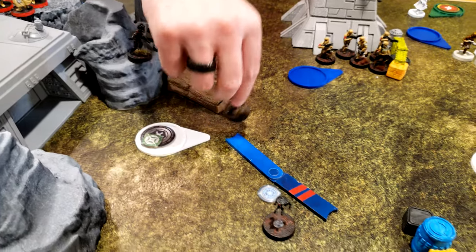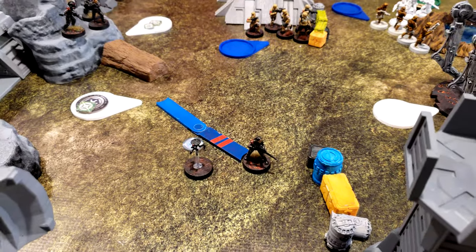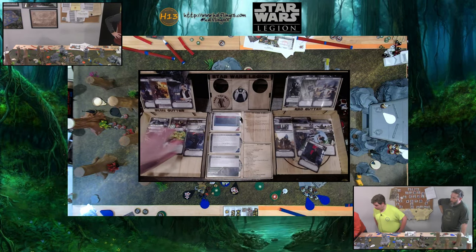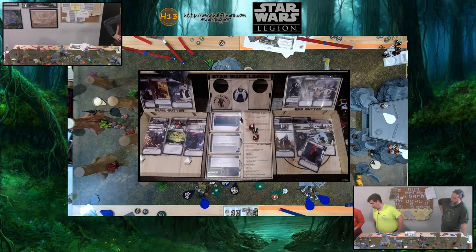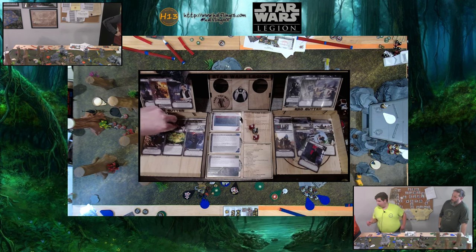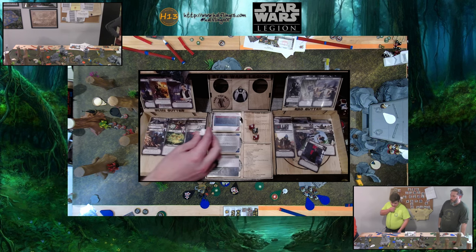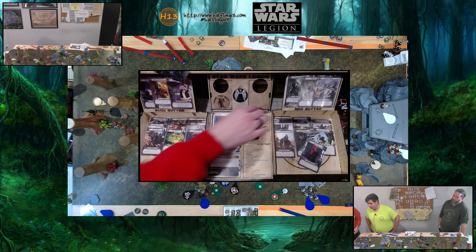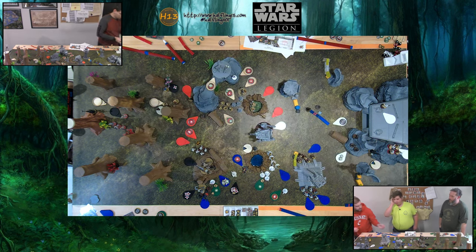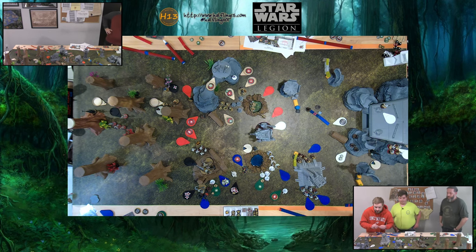Activating Iden. She is going to move and then shoot the crater squad since she's out of range of the others. Those are pretty good results — spending the aim with marksman to make one a hit. Just the unit leader remains. She gains a standby token and a dodge.